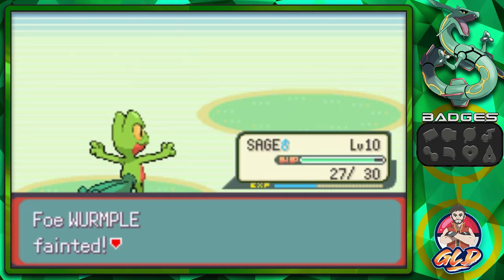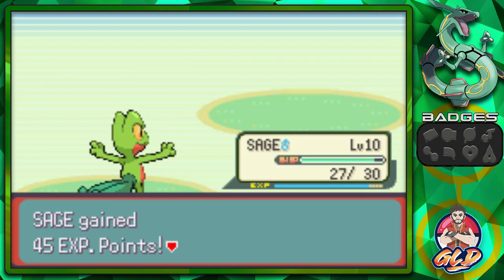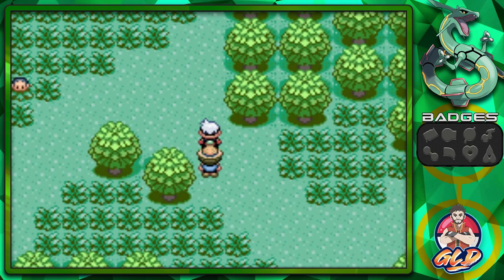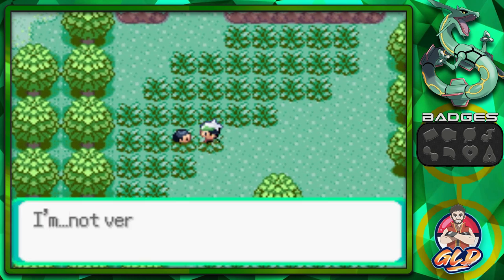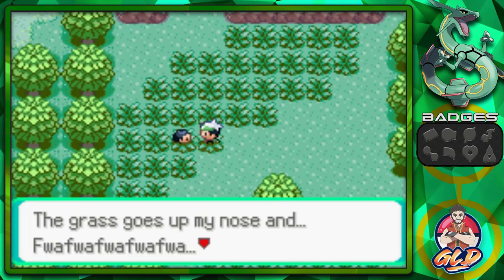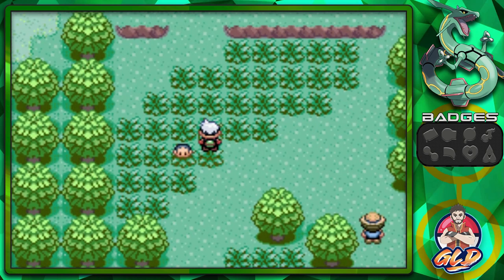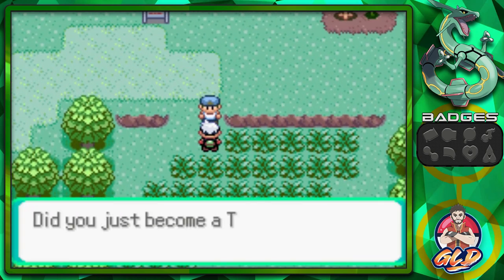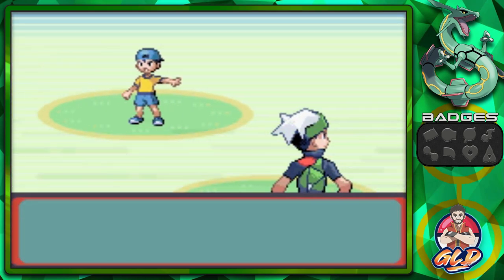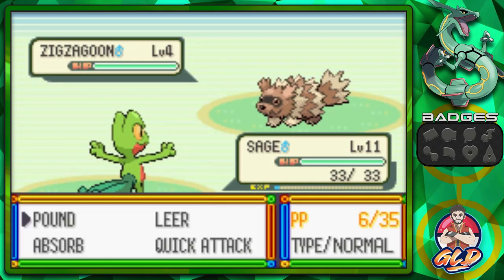Here we have Bug Catcher Rick coming out with two pokemon. I'm almost done with the PP on my Pound attack because I have been training my pokemon, which is why it's level 10. After defeating that Zigzagoon we got a new move, Quick Attack at level 11. This guy thinks we're both beginners but he doesn't know that I am both the Kanto and Johto champ. Let's speed up his demise.